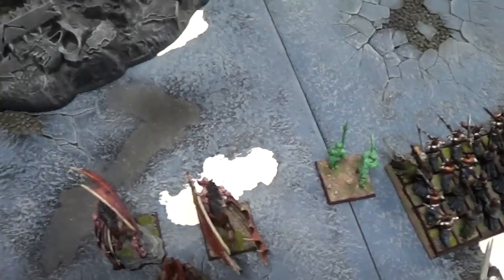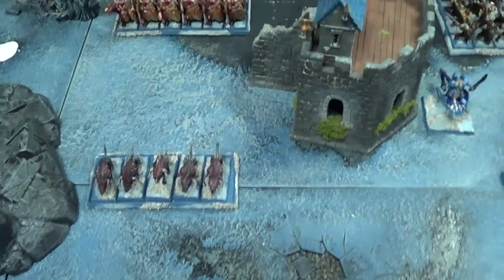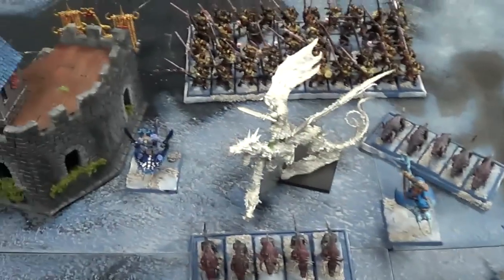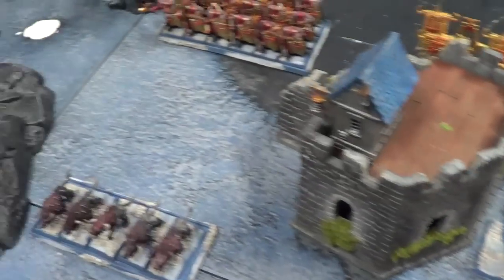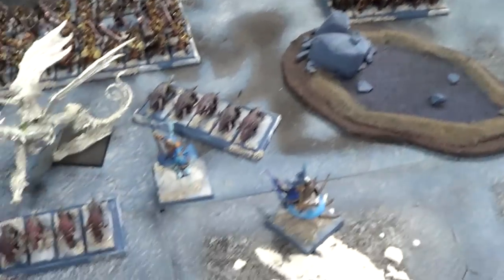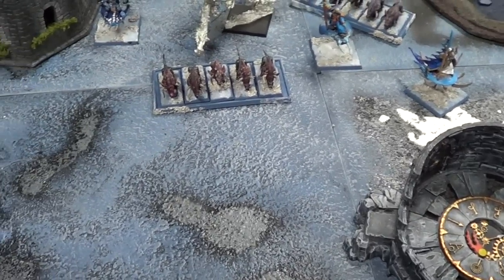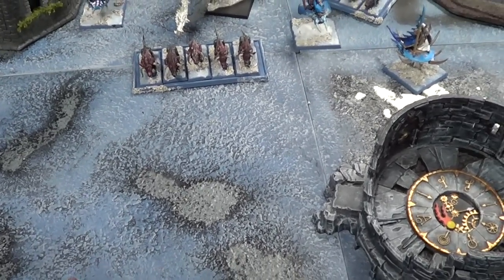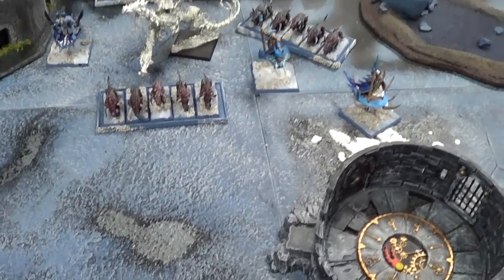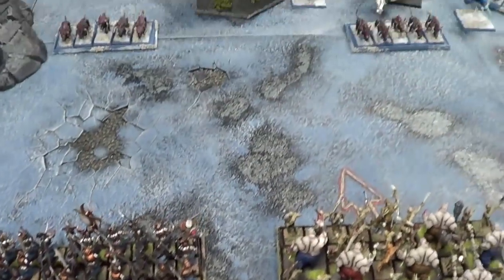Warriors of Chaos just went first. His whole army moved forward, Warshrine behind the building. All of his characters flew over onto this flank, the Skullcrushers came out behind the hill, and everything got balled back into this little area. In his magic phase I dispelled Pandemonium, then scrolled his Flickering Fire. Nothing happened in magic. In the shooting phase his Hellcannon shot my Terrorgeist, direct hit, doing three wounds.